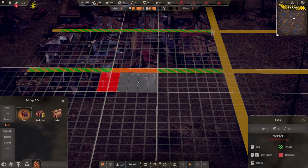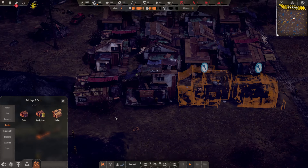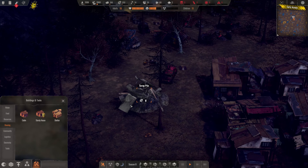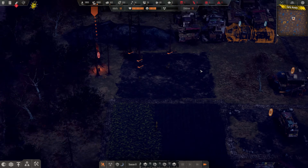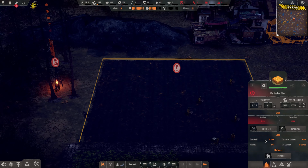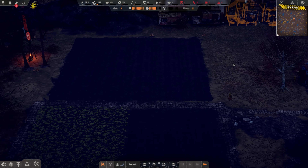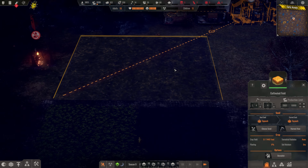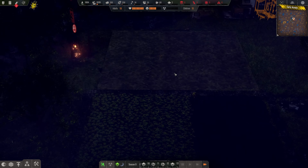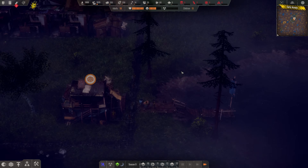Let me make two more houses over here. We do not have time to waste here. This is an area where I am going to put pumpkins. They give a lot of food and they take some time to grow, but when they harvest they will really boost your food.